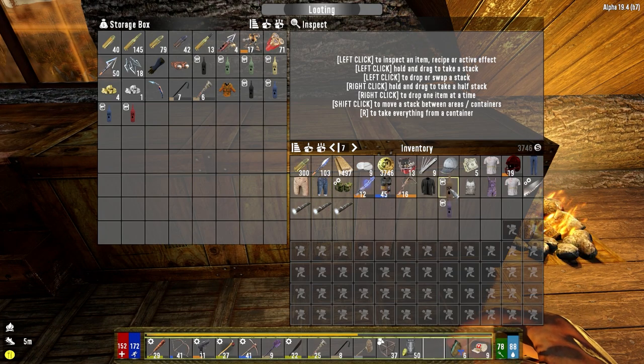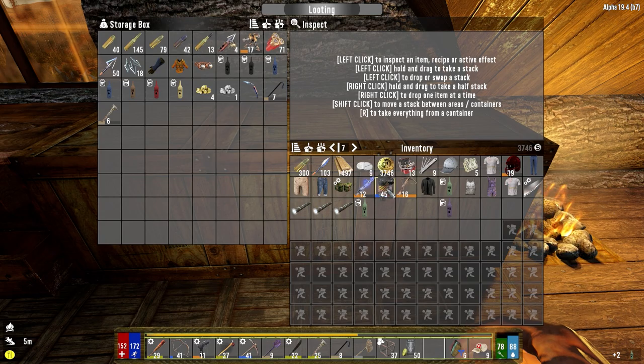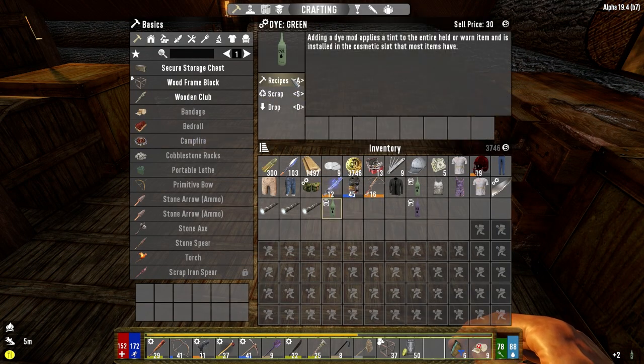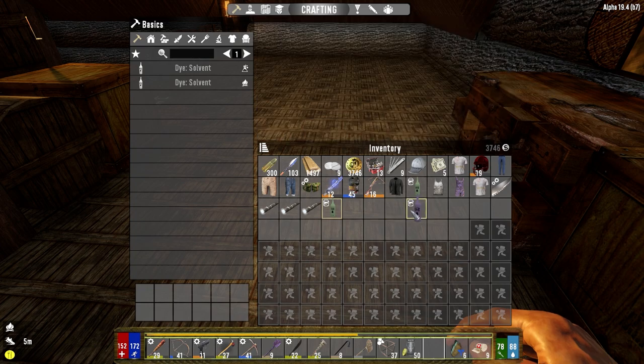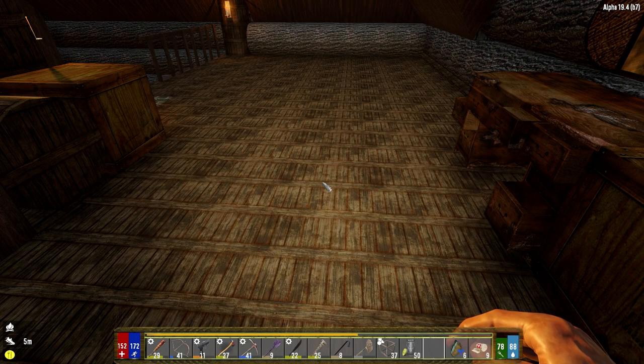It just looks so terrible. We're gonna sell the purple and green dye — I don't think we can use those. Let's check recipes — dysolvent — and we can't use that for anything. No big deal.